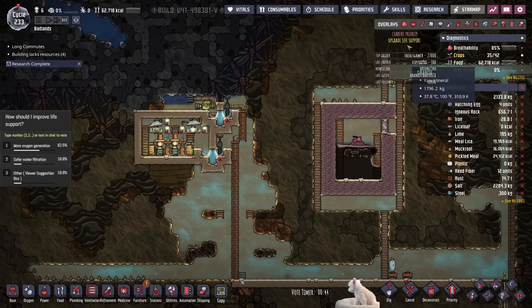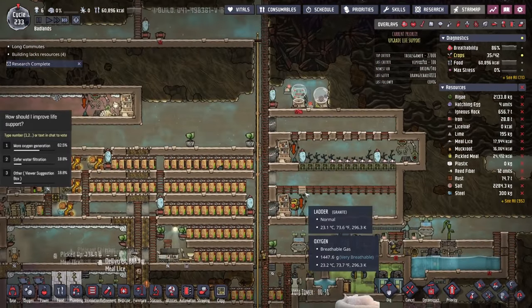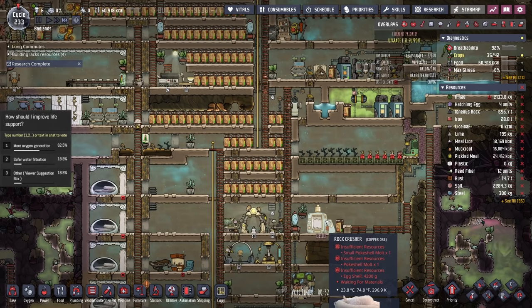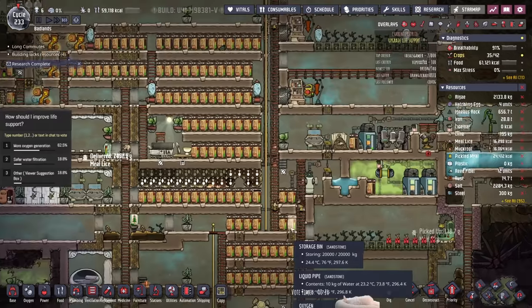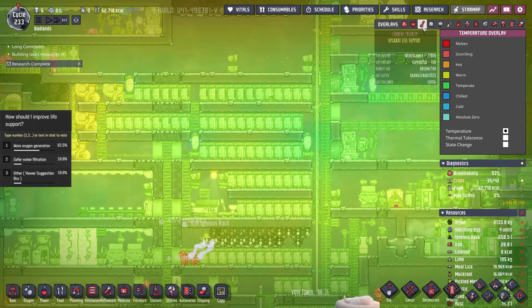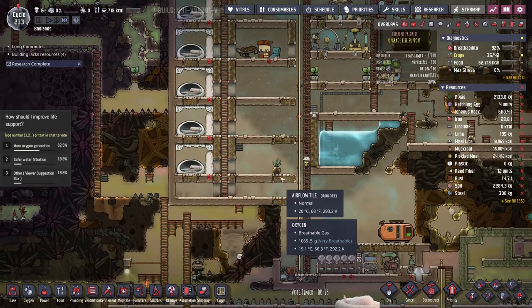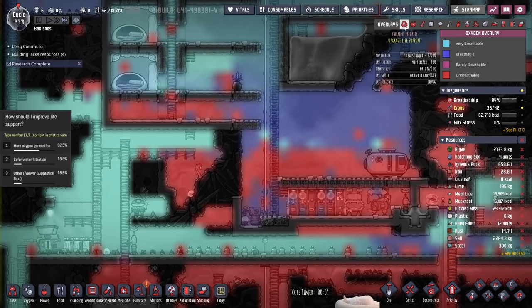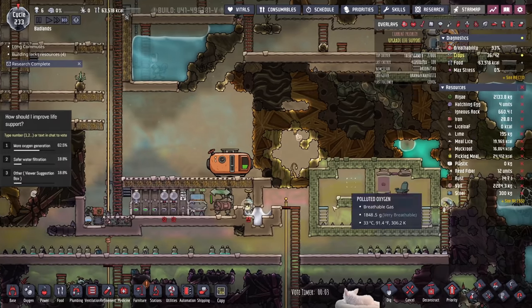There are carbon dioxide pits in this space because I didn't build it hermetically or anything like that. I had a thought about additional oxygen generation and I'm going to see what you all think about it. The CO2 pit is definitely getting dealt with.